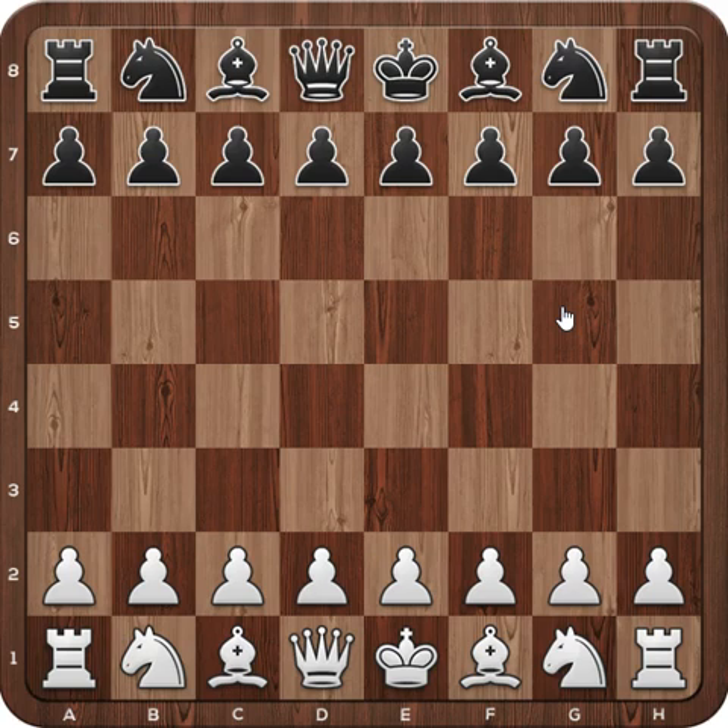Hi everyone. In this video I want to show you a game between two chess engines: Houdini with an ELO of 3461 and Komodo having an ELO of 3454, so they are almost equal in strength. The game was held in the Top Chess Engine Championship season 11, round 43, on 6th March 2018.